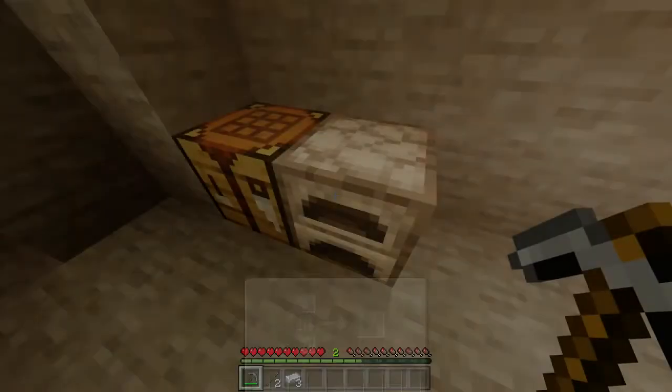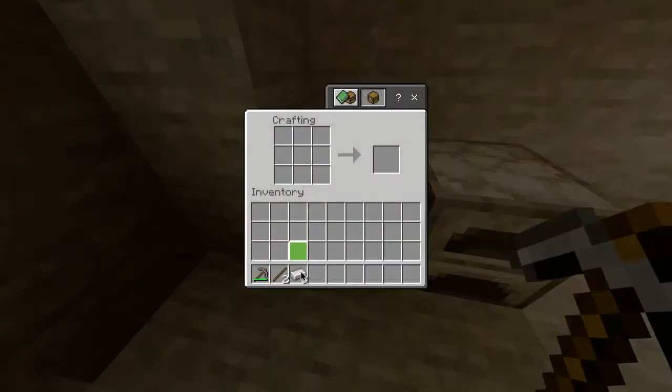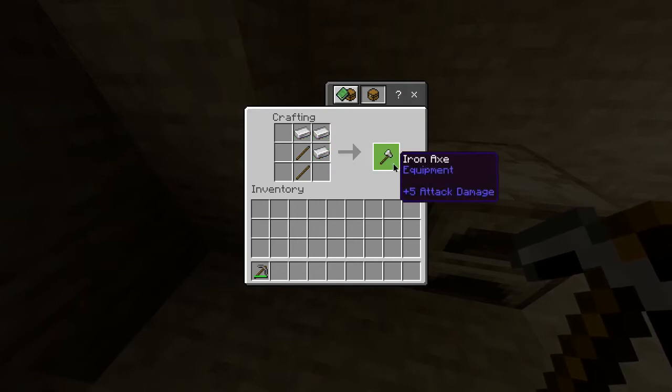Once it's finished smelting, you want to take them out of the furnace and head over to your crafting table, where you'll place the sticks in a vertical line just like this, and then place the iron ingots in this shape like that. And there you go, you've got yourself an iron axe.